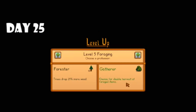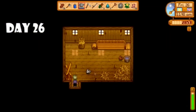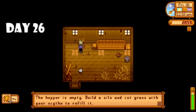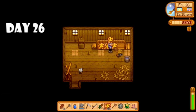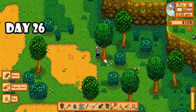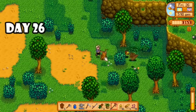When I went to bed I ended up hitting level five foraging, and the profession I chose was forester, because wood is just so important and having more of it is never a bad thing. Now on day twenty-six I visited Marnie and bought two cute little chickens, making sure to feed them. I'm glad I gave them two days' worth of food on that very first day. I also emptied out my entire silo now that my coop is done so I could start collecting even more hay. The rest of the day I spent chopping trees, eating field snacks, and collecting as much wood as possible.